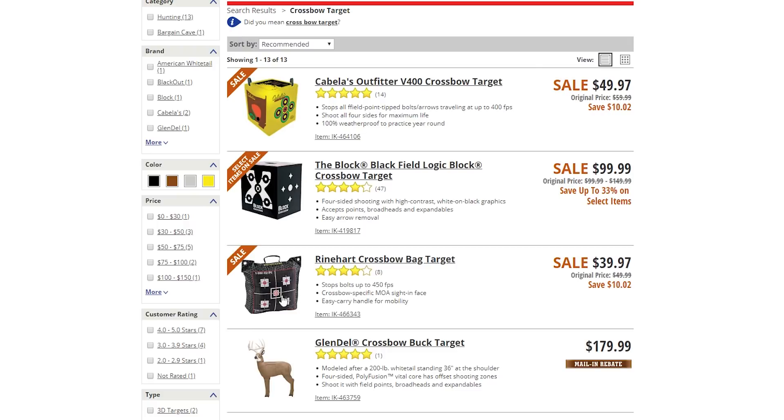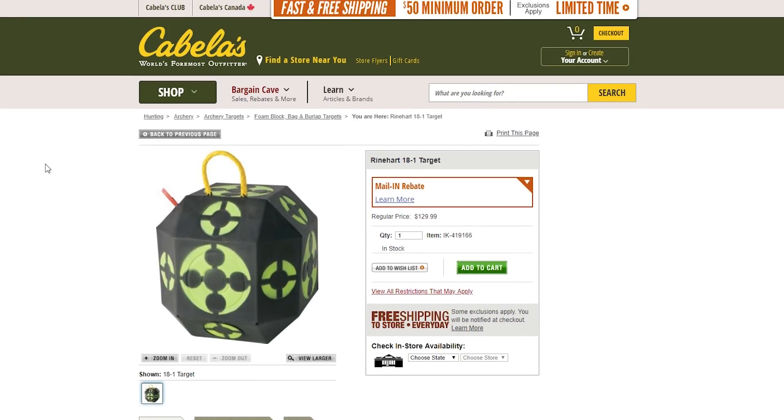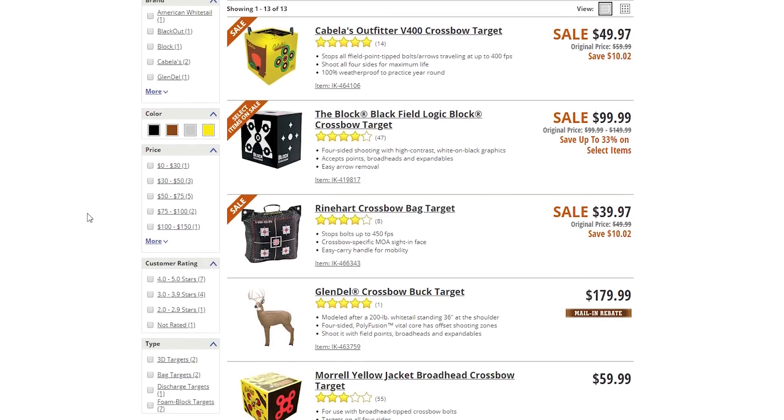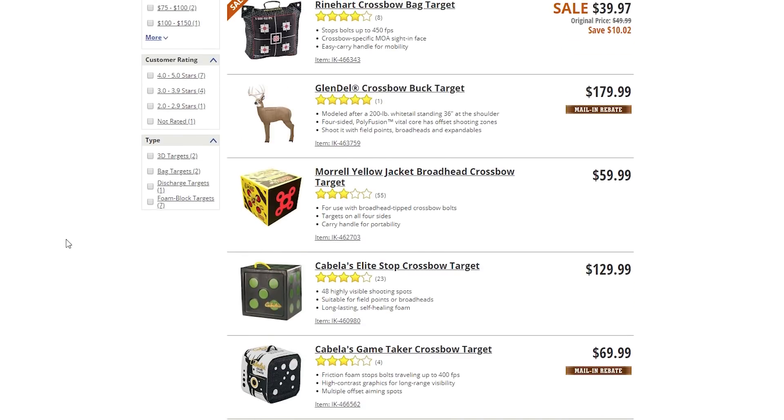Strictly for field points, this is a good target. I really like that face. But we're really down to the $100 Block Field Logic Block Crossbow Target that I would be using. And I'm not ruling out the Reinhardt 18-1 target - you've got lots of faces, shooting different angles, this thing will last a long time. This would be a good 20-yard target where you're stopping arrows and moving it. The problem for me is if you live close by with neighbors, or you're shooting with a barn as a backstop, you don't want to miss the target. It's going to penetrate a barn, do some damage, and you're going to lose that arrow and never see it again. So you need the square face, in my opinion.